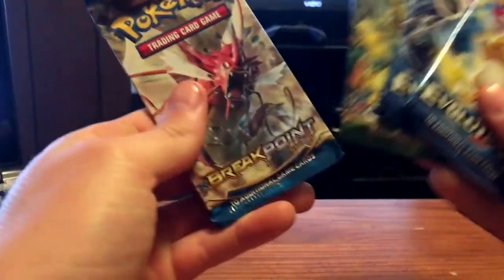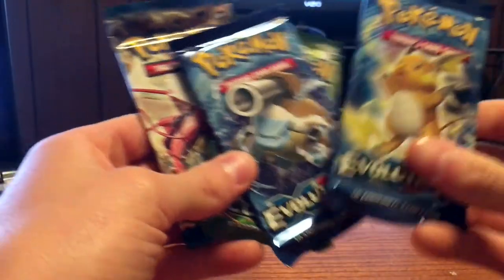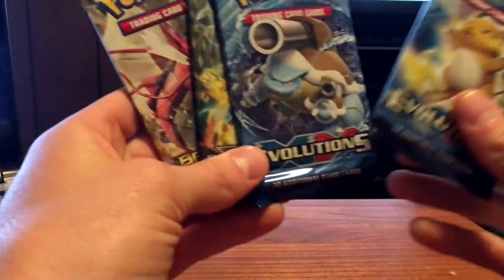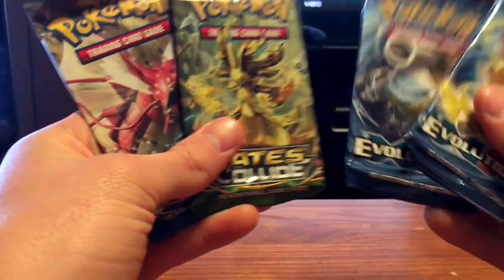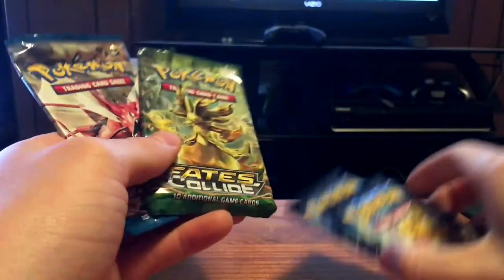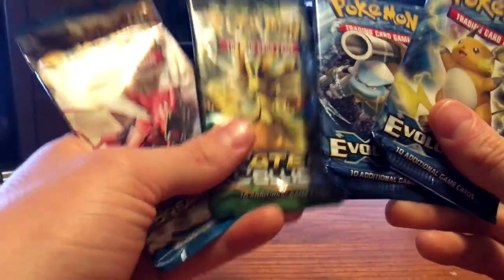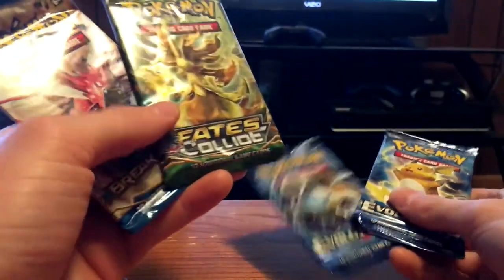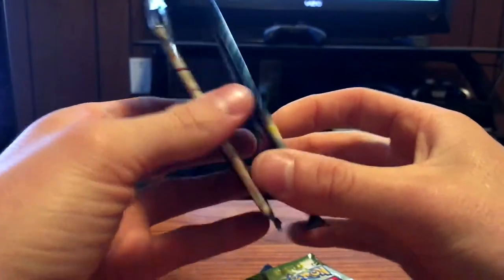Alright, so we got four packs: we have a Breakpoint, Fates Collide, Evolutions, and Evolutions. These are my first two Evolutions packs — I have not opened any Evolutions cards ever. Well, I did but they were fake; someone sent me fake cards, and that will be for a different video. I was super upset. So we'll start with Fates Collide, Evolutions, Breakpoint, and then another Evolutions.